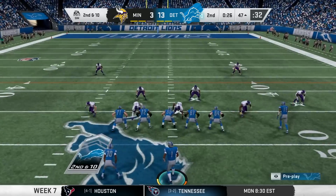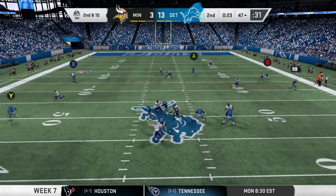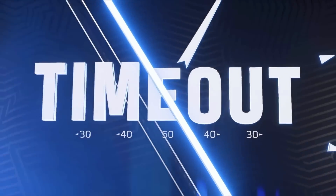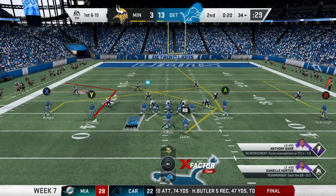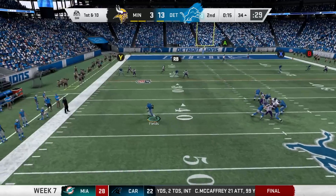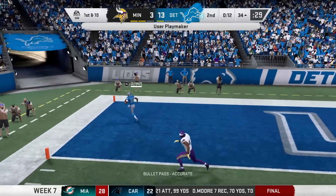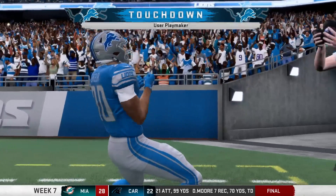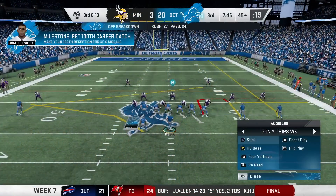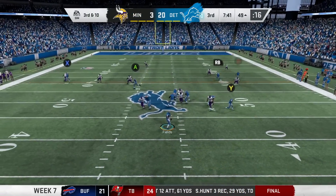Galladay is on the sideline as we try to put together a two-minute drill before halftime. Fields scrambles out to the left side, picks up the first down — no flag on the play. From the 34-yard line, Fields has a clean pocket, takes it himself initially but then throws to the end zone — wide open — touchdown, Austin Eckler! Welcome back from injury. This is his first game back since being hurt, and he was wide open on that one. It's now a 20-3 game to start the second half.